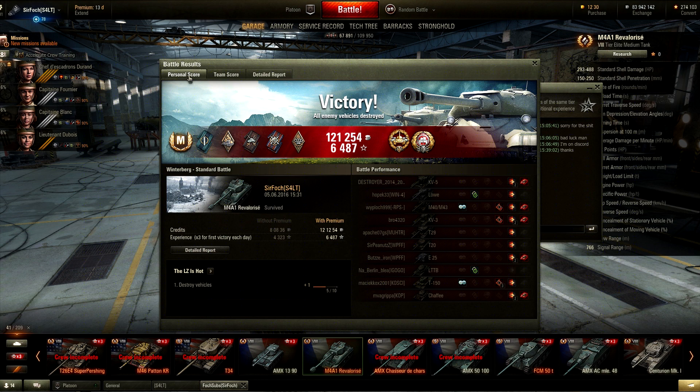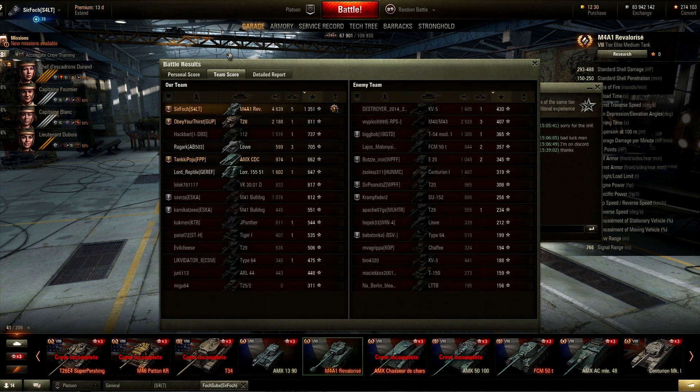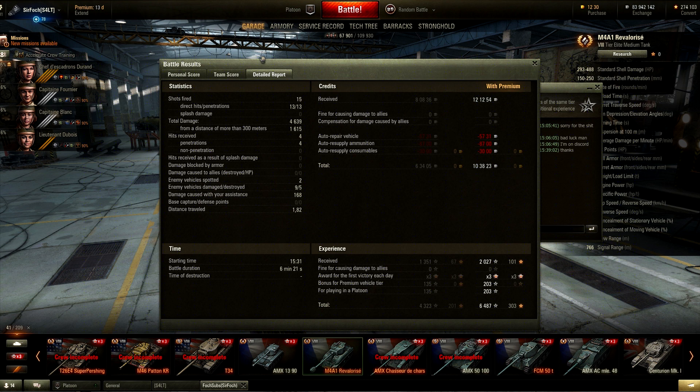So yeah, there's the game — let's look at the end plates. Ace Tanker, High Caliber, and Tank Sniper. 6,487 experience with that triple. 4,639 damage done, 168 assisted, along with 5 kills. After repairs, we made 103,000 credits as well, which is not too shabby for the fact that this tank isn't really known to be the best credit maker. We did snipe quite a bit, so that reduced our credit and experience gain. But that's kind of what this tank does, and I really do enjoy playing this every once in a while. I hope you guys enjoy this replay cast and I'll see you on the next one.